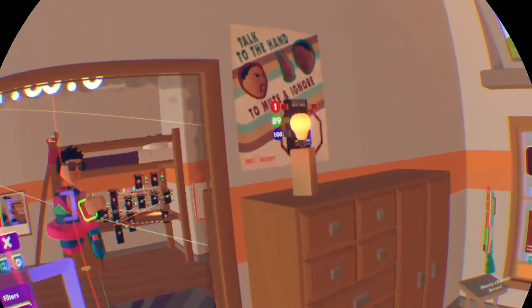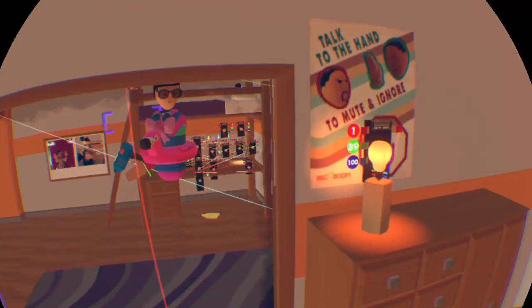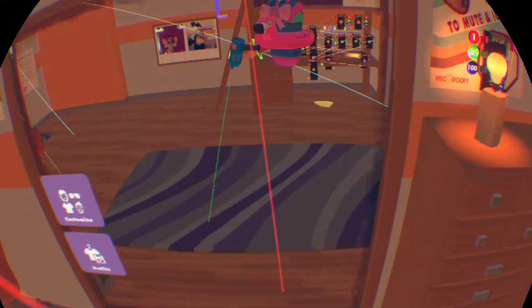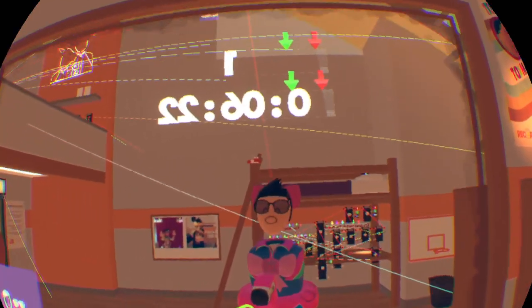Sometimes lights will glitch out like this — just play with where you put them, and some lights won't work. But that's how you make your dorm dark.